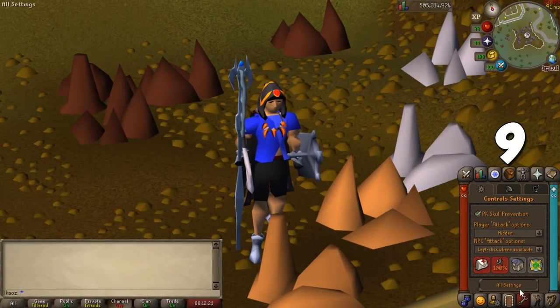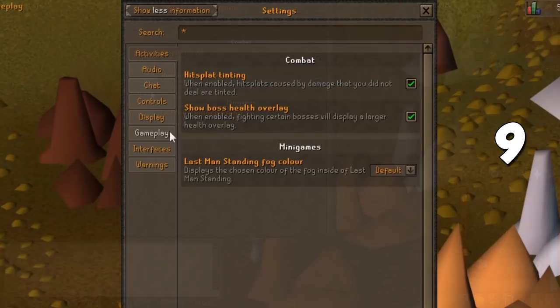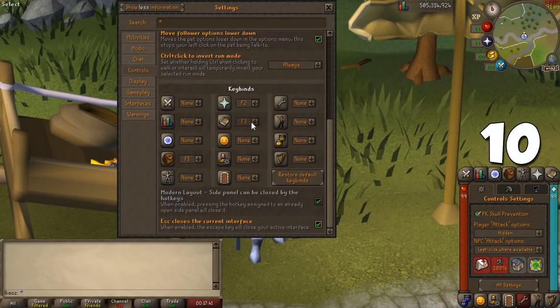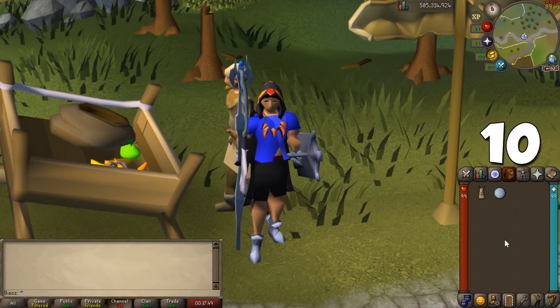Turn on the shift-click option in the settings menu in order to drop things with just one click when holding the shift button. In the past you would have to drop everything manually, and this is especially useful when fishing, mining, or woodcutting. Check out the F keys menu to navigate through your tabs quickly — this is especially useful later in the game when you have to quickly swap to the inventory, spell, prayer, and equipment tabs without clicking on them.